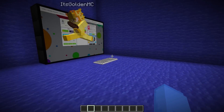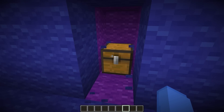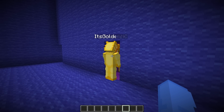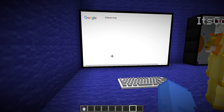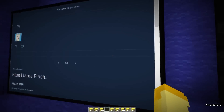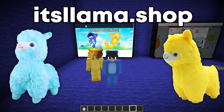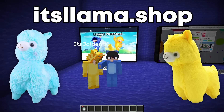Oh my gosh, Gold. Well, even though you lost, I'm still going to give you the golden chest. Right behind this wall is your golden chest — and it's full of gold! Do you know what I'm going to do with all this gold, Llama? I'm going to go to Google, go to itsllama.shop, and get one of your awesome new plushies! No way. That's the end of the video — if you enjoyed, be sure to subscribe, and make sure to go to itsllama.shop and check out our awesome new plushies. Let's go, go get some — they're super awesome!